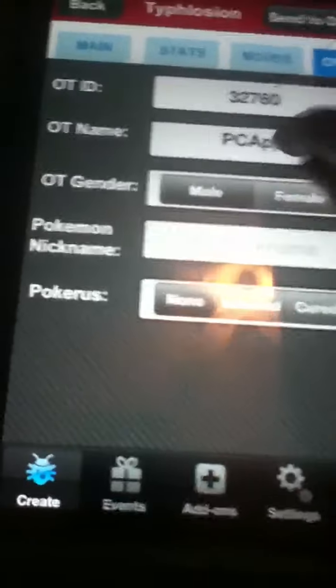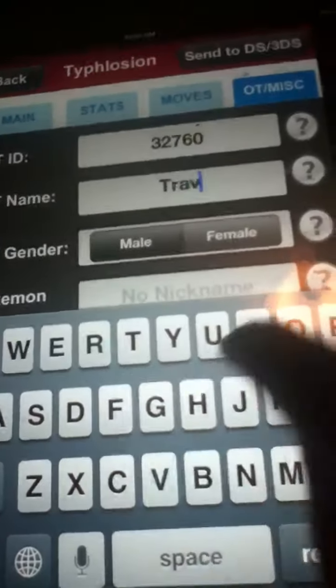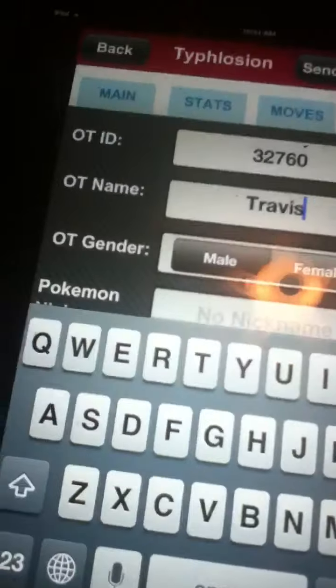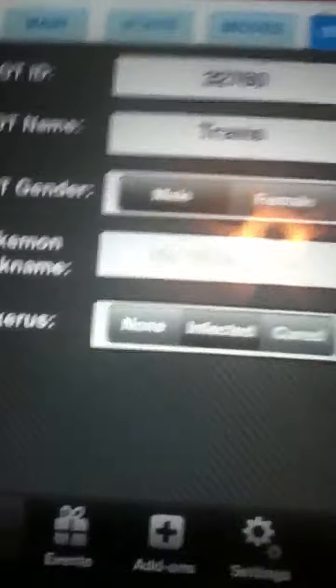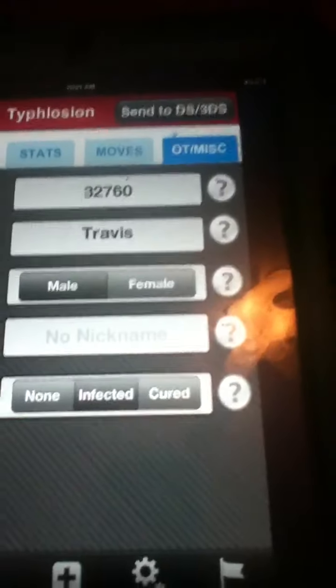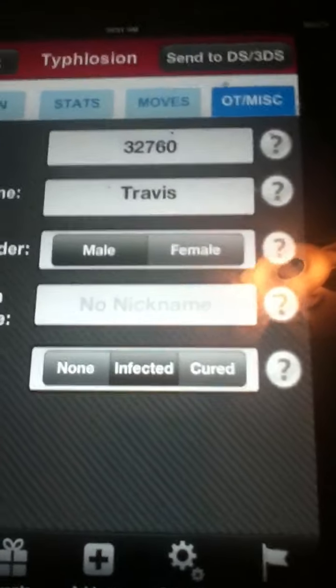So you have your OT — I'm just gonna put in my name right here. You could give it a nickname; I'll give it Poker Rust. And then when you're done with that, just leave it. Don't do anything.